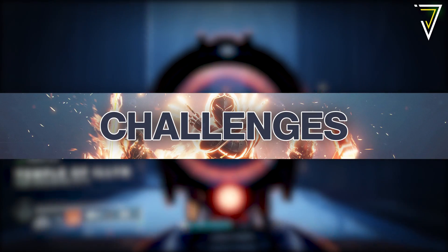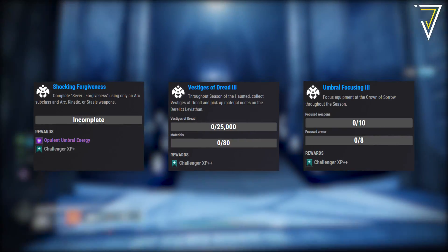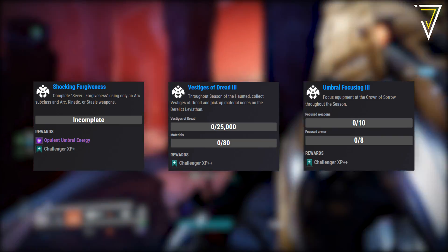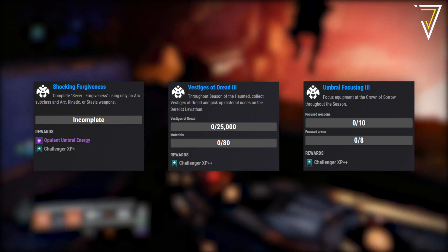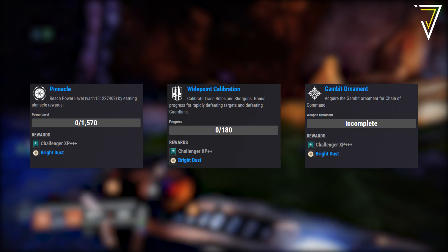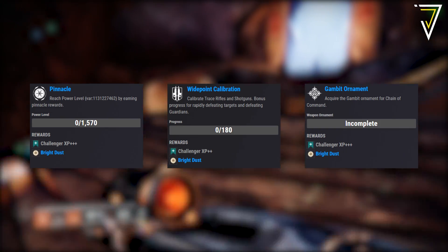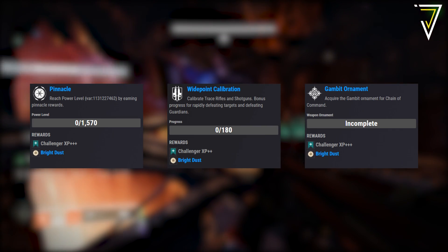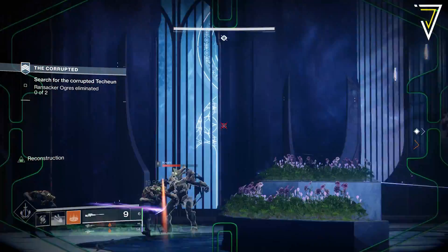Moving on to seasonal challenges — there are six seasonal challenges for week eight of Season of the Haunted. First is Shocking Forgiveness: complete Sever — Forgiveness using only an Arc subclass and Arc kinetic and Stasis weapons. There's also Vestiges of Dread 3, Umbral Focusing 3, a Pinnacle challenge to reach 1570 power, Wide Point Calibration requiring trace rifle and shotgun calibration, and finally the Gambit Ornament challenge to acquire the Chain of Command machine gun ornament.